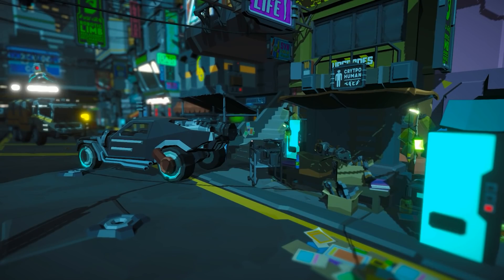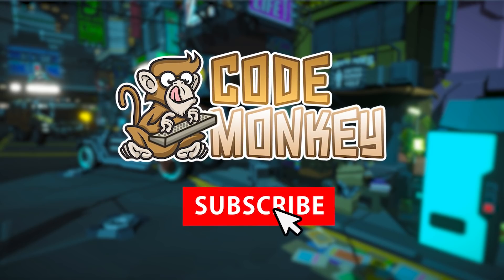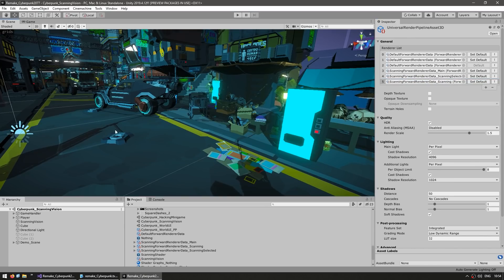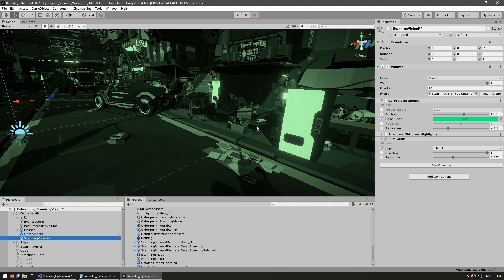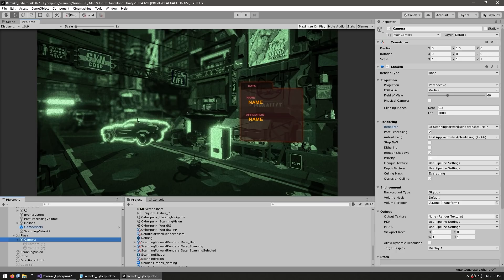The whole thing is based on two very simple shaders and playing around with render features. I've got my render pipeline asset and I'm using the universal render pipeline. When I engage scanning vision, the first thing it does is enable a post-processing object. As I enable it, everything changes visually — it applies some color adjustment, essentially turns everything into a green tint, applies a nice little film grain and so on. However, just with this we don't see the scannable objects being highlighted. So on top of that, I go into the main player camera and change the render to a different one, and that adds a glow outline to all of the scannable objects. Objects are identified by their layer — for example this car is on the scanning layer.